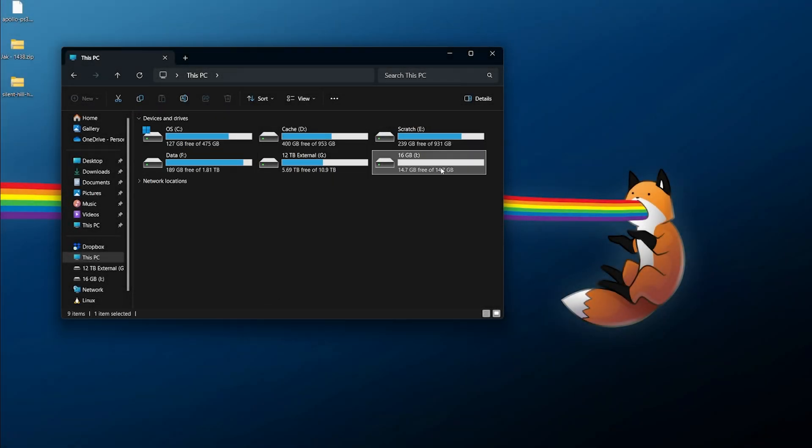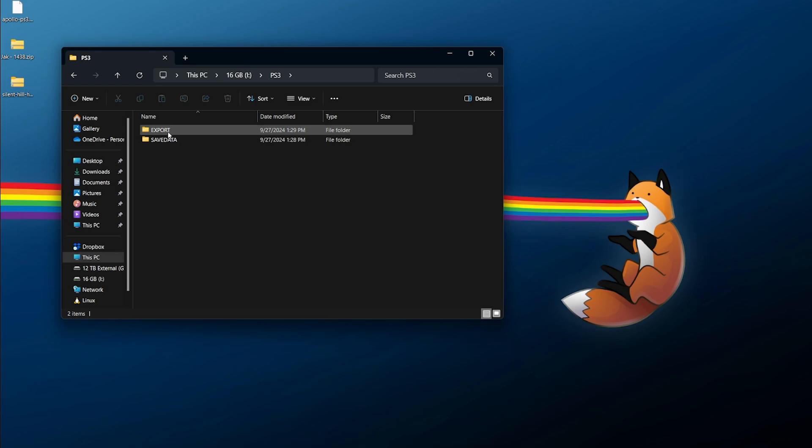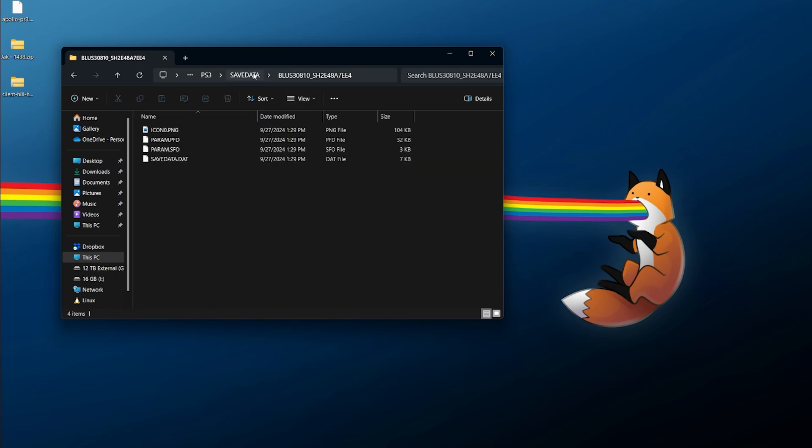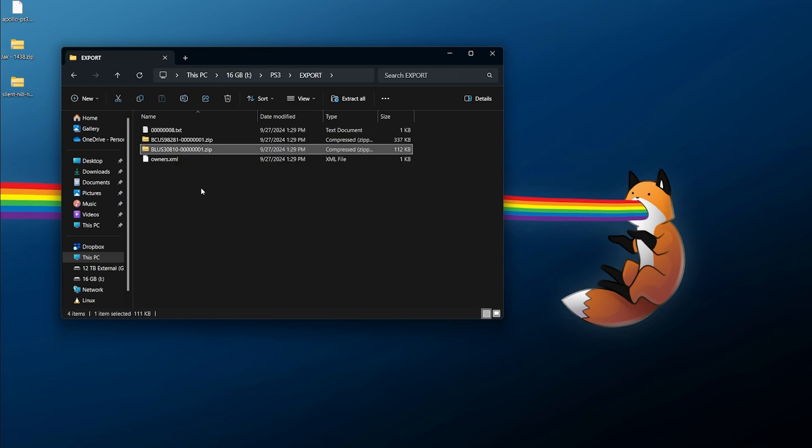Once your saves have been copied over, go into your USB drive. You should see a PS3 folder, then export and save data. Save data will contain your actual save files — here I can see the Silent Hill 2 save and the Jak and Daxter save. In the export directory you'll also find them zipped up. The owner's XML contains your account and console info as well as the user ID for the system. These zipped exports are nicely organized showing the save name and game ID, with the file structure preserved — great backups to store on your desktop or cloud storage.